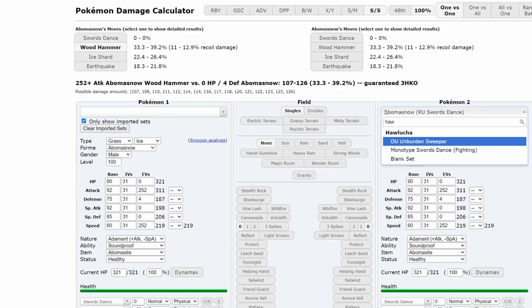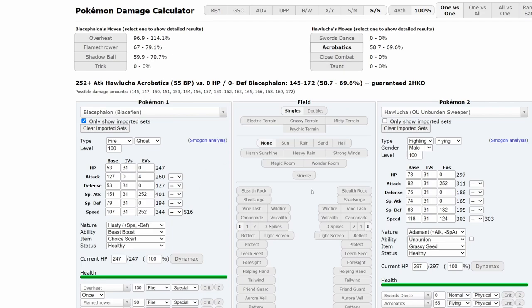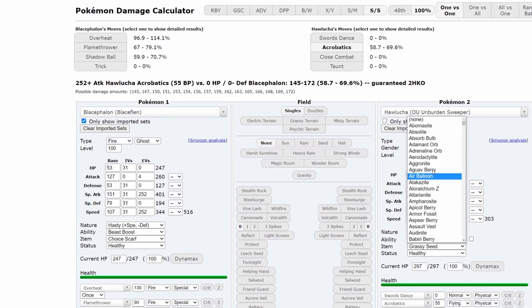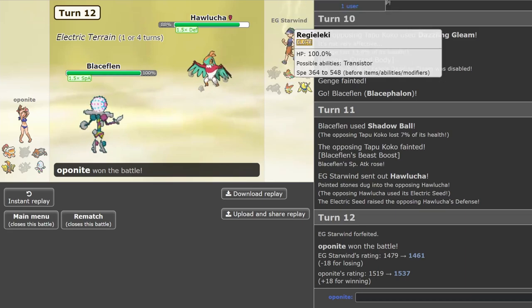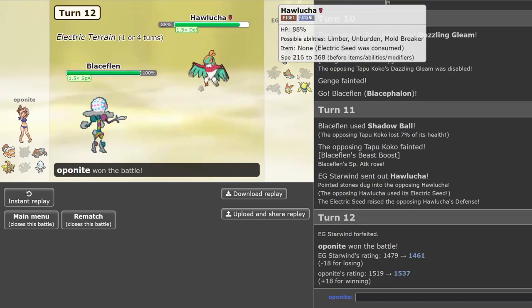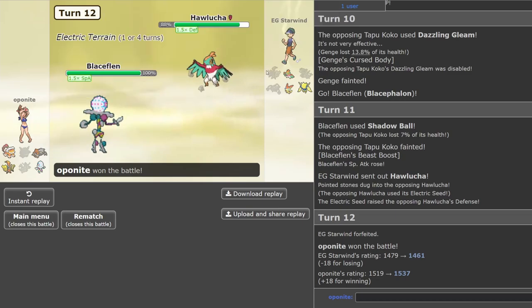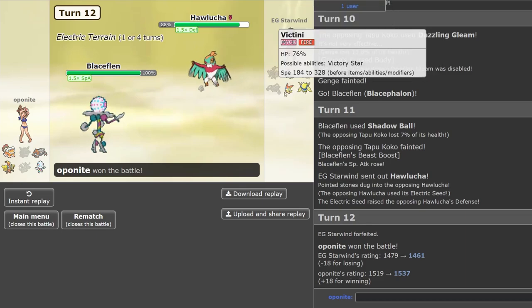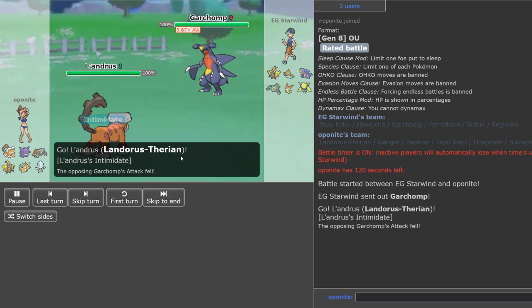Does Hawlucha kill me with Acrobatics? My Blacephalon — I think it does. Wait, it's already activated Unburden so it should be twice the power. Okay so that does do a lot. While I was doing my calcs it looks like my opponent just decided to forfeit. I think that's a little premature — if he Acrobatics and kills this I go into Coco, Coco takes nothing and destroys Hawlucha, and then Heatran or Lando could have won by clicking Earth Power.